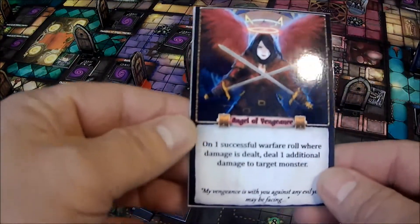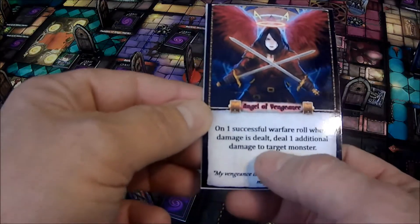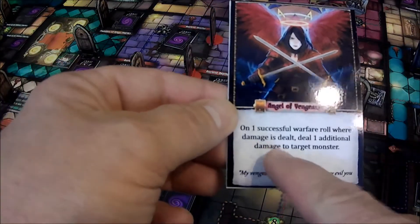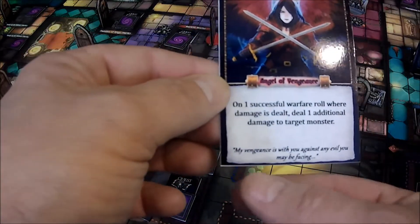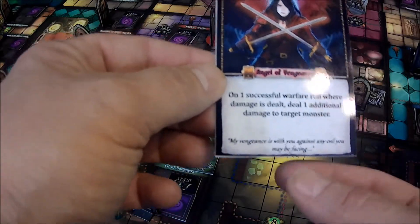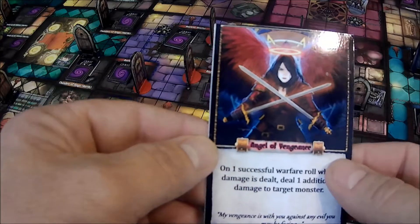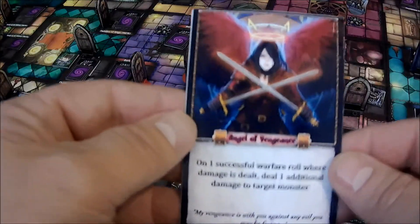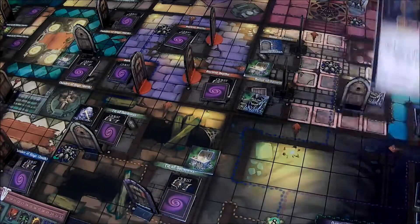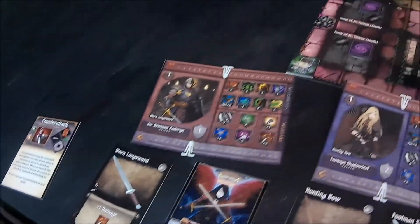Look at that — and you saw me shuffle that! He is allowed to have one angel follow him. This is the Angel of Vengeance: on one successful warfare roll when damage is dealt, deal one additional damage to the target monster. The flavor text reads: 'My vengeance is with you against any evil you may be facing.' Freddy Lopez designed these angels — this is some of the most incredible art. He did an awesome job. So Brennis has the Angel of Vengeance watching over him and adding damage!